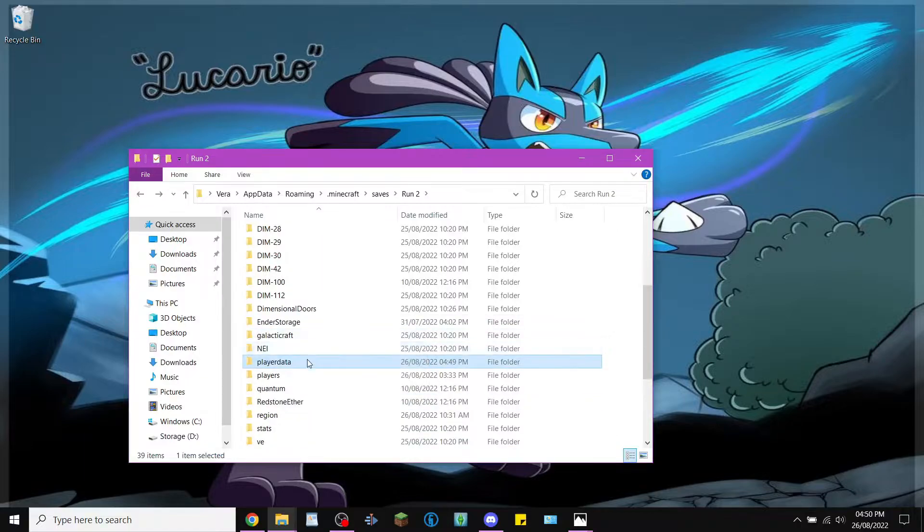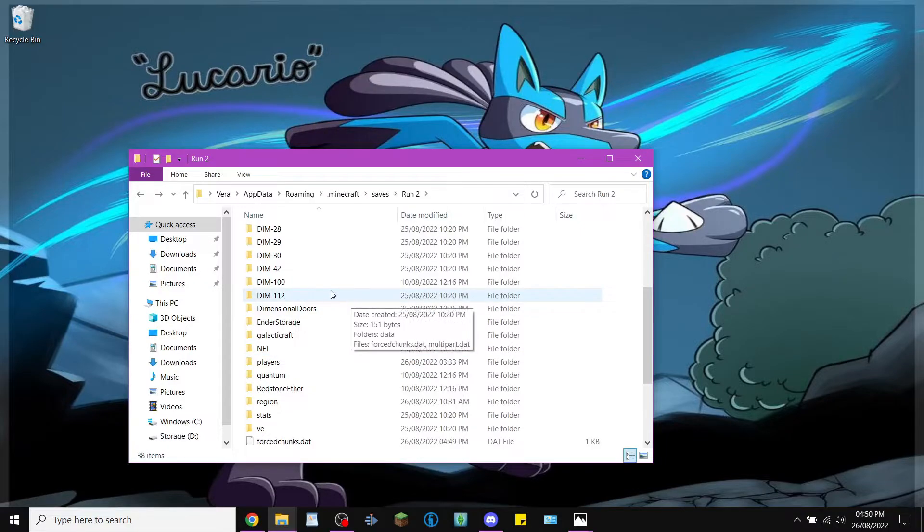Go ahead and delete the player data file — you can either right click and delete or just hit the delete key.